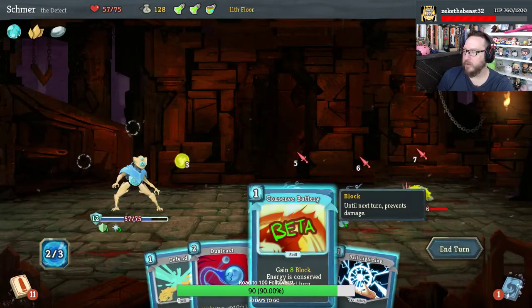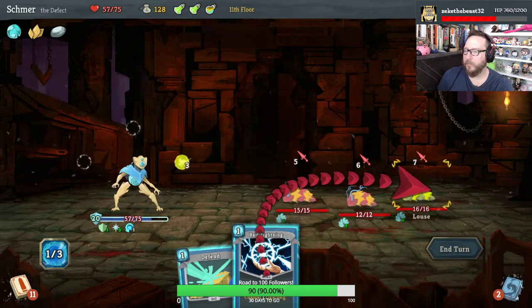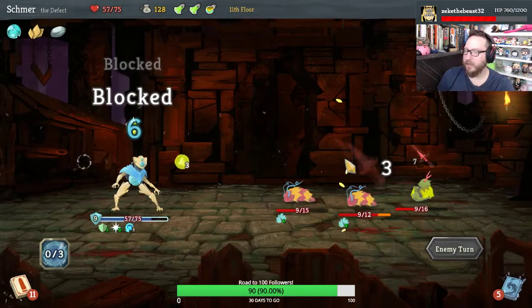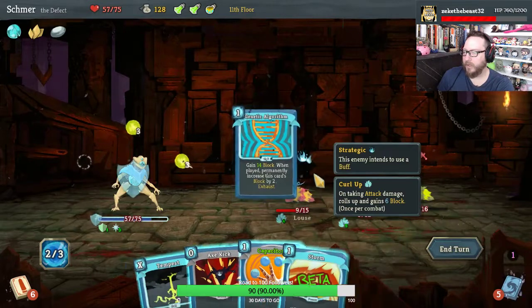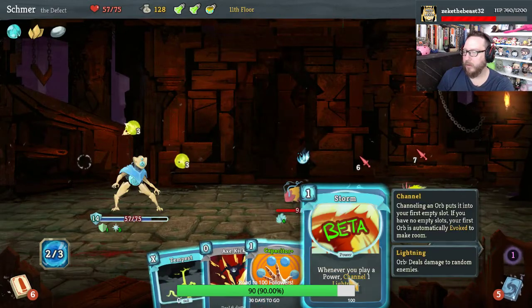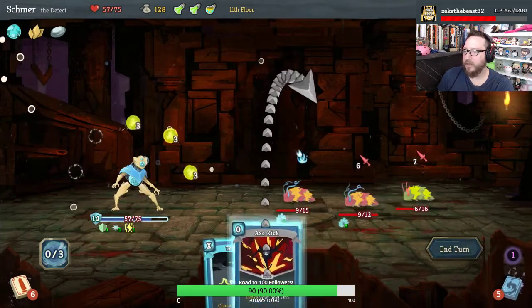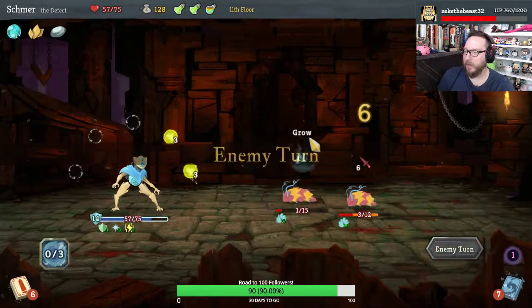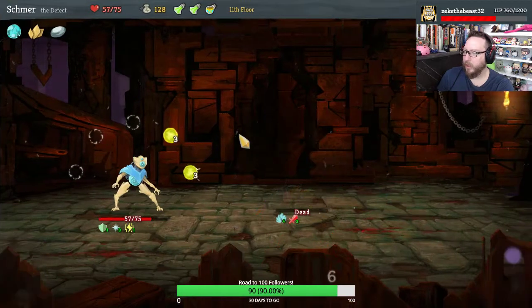Love the Auto Shields, love the Conserve Battery, and the Ball Lightning. Excellent defense going here now. Play Genetic Algorithm, go ahead and play Storm and Capacitor — we're already taking no damage, and we can kill this guy. Very good. Good fight.